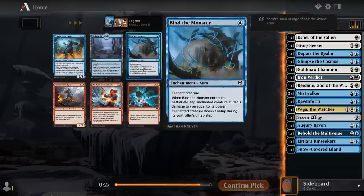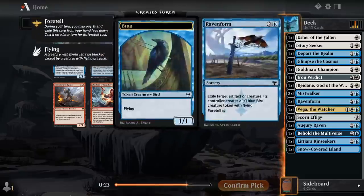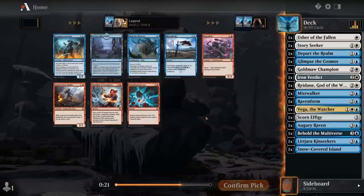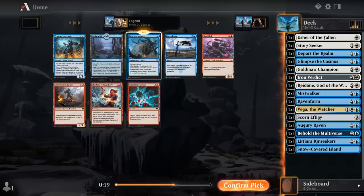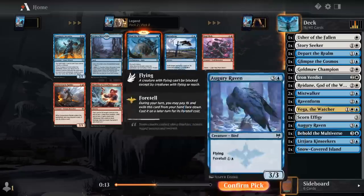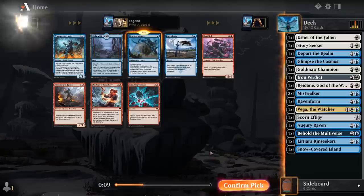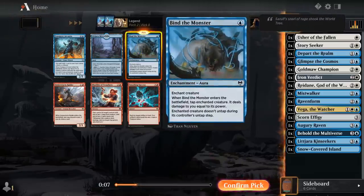Got a pretty late Bind the Monster, another Raven Form. These are both removal spells that I usually only want one copy of. Since we already have Raven Form, I probably take Bind here. Don't have too much synergy with Arcanist at the moment. Mirror Lake is going to be difficult to activate in blue-white, so Bind it is.